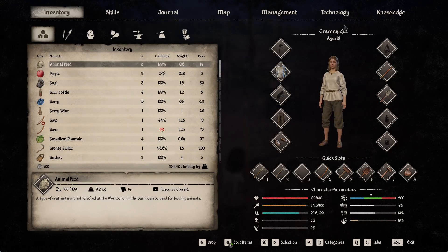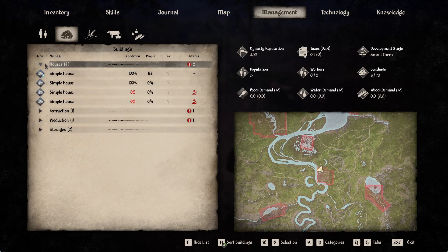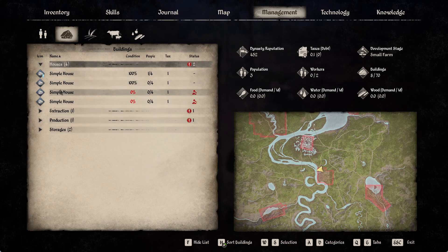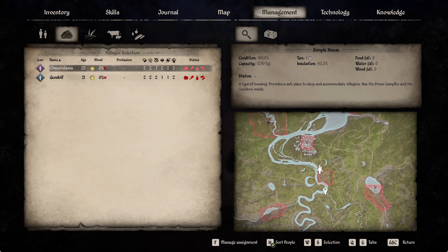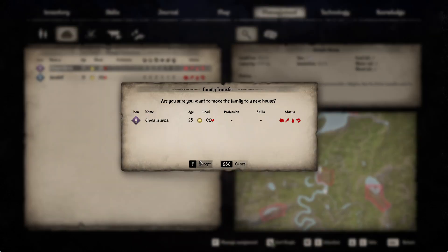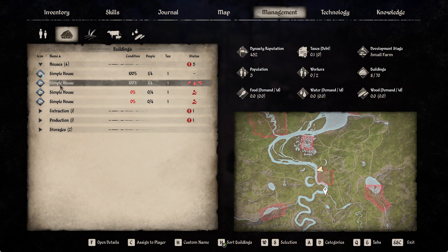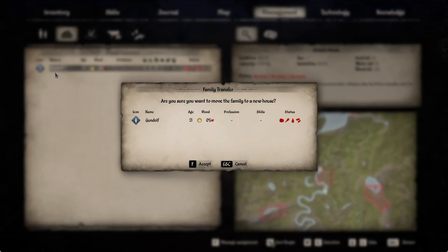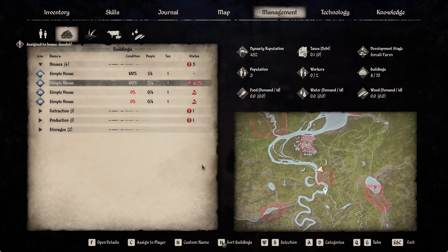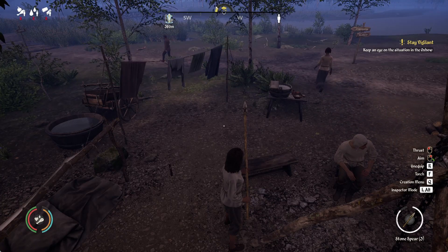We grabbed them. Now we'll press Tab to go into management, go to our houses, and we got this one here that's finished. We'll throw him in there and then assign her to the same house as well.